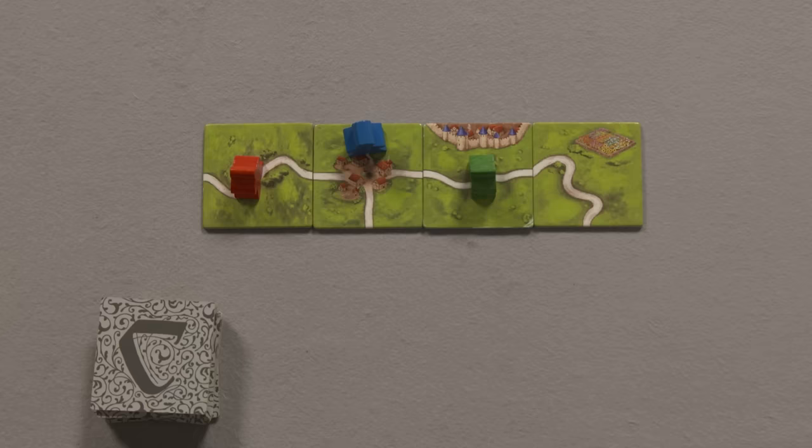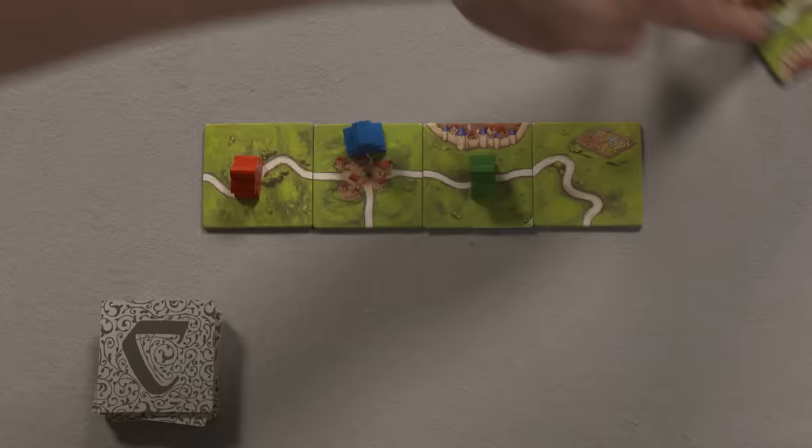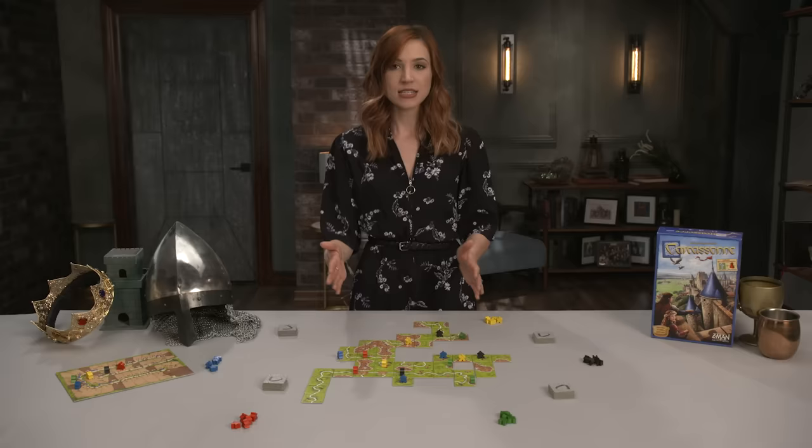On a player's turn, they will place a tile by drawing one from any stack and placing it face-up on the board to continue the landscape. Roads must connect to existing roads, cities to cities, and fields to fields. Tiles can be rotated any direction to make that placement legal.